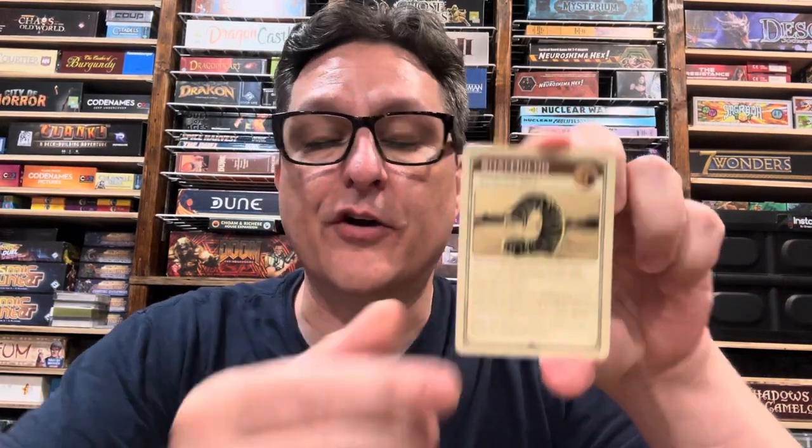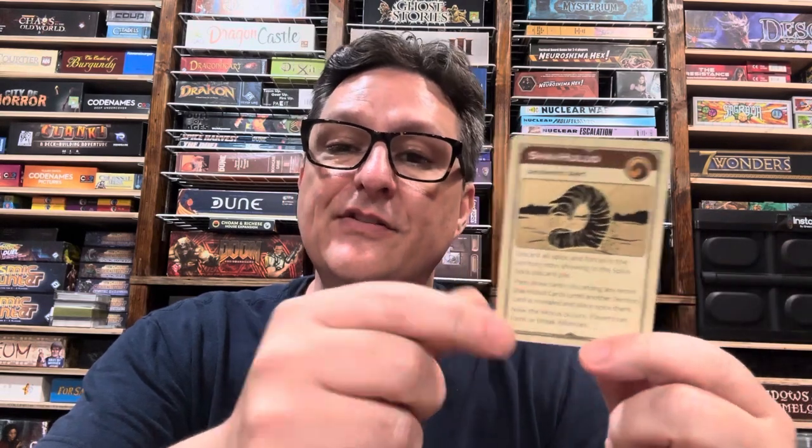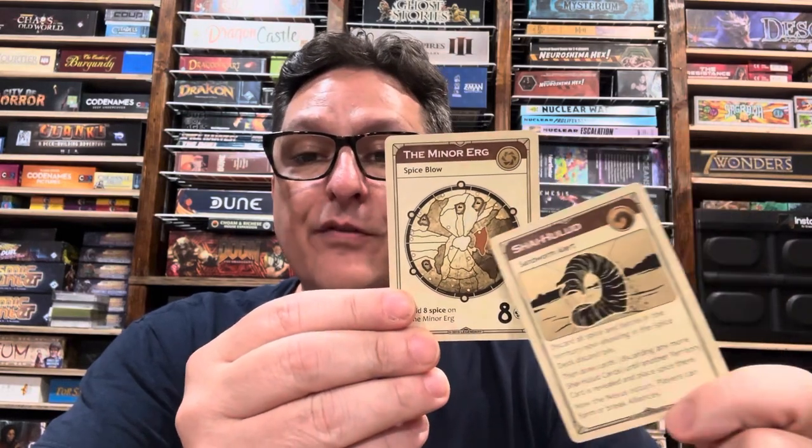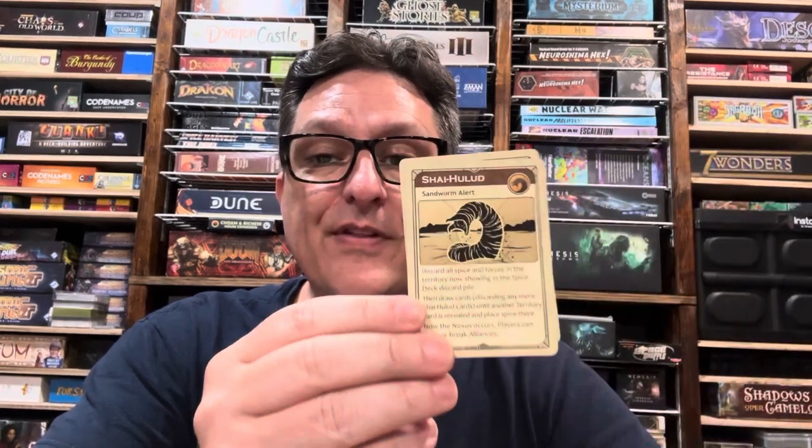When that next Shai Hulud is drawn - whether it's a couple of turns later during your Spice Blow nexus phase - it is discarded without effect. That means the Sand Worm does not attack the last territory on the discard pile, it does not allow the Fremen to ride the Worm, and it does not cause a nexus. Discarded without effect.